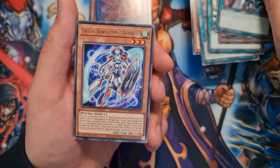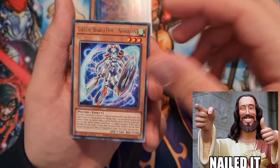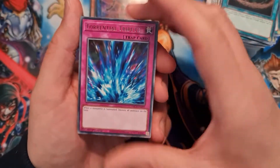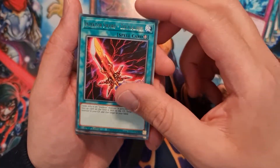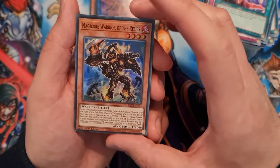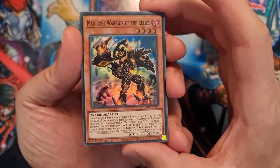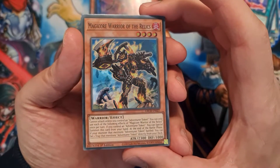Hidden Armory, Nyan Nyan, Insect Imitation, Torrential Tribute, Sect's Caliber. And we have a super rare we hadn't pulled before — Magicor Warrior of the Relics — pretty nice.